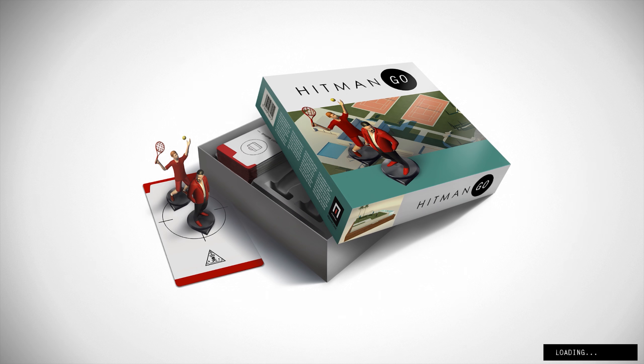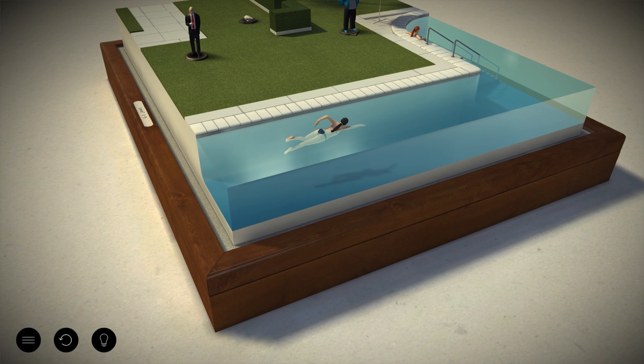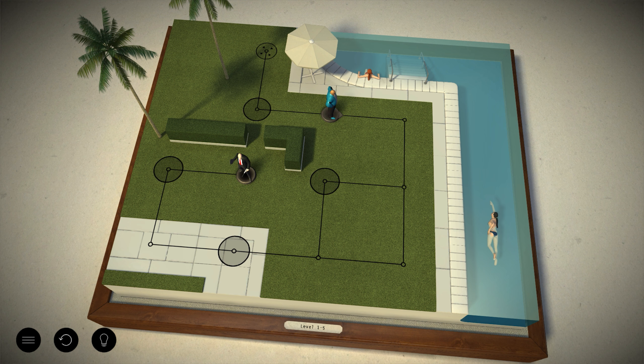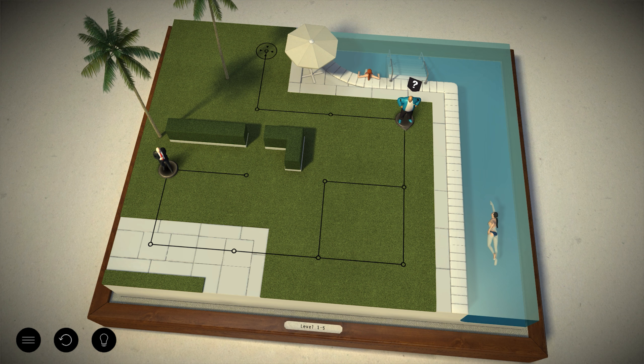Now in this area there's a problem. The guard is going to be looking directly at the path of the only exit. What you need to do is find a loose rock that Agent Macklin placed there last week. Throw the rock to make a sound and the guard will come investigate.